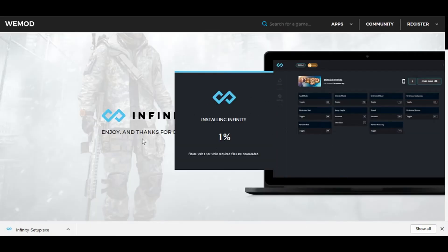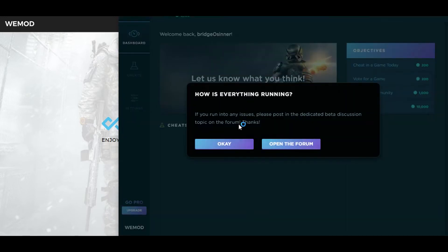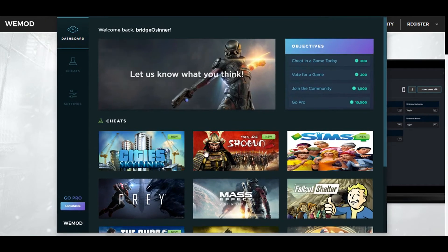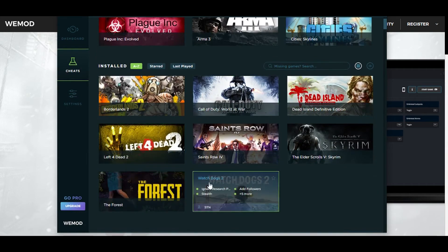Just press onto it and do all the installation steps. I already have Infinity installed. So when you have installed it, you'll be asked to join a beta — the Infinity 3.0 beta. And what that is, it'll give you a whole new setup for it, as you can see right here. To be able to access the cheats, just press on cheats on the side.